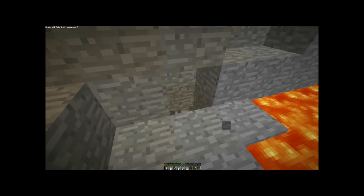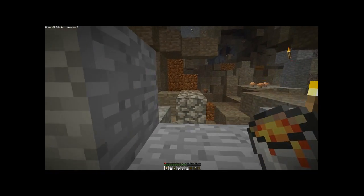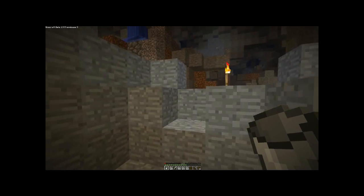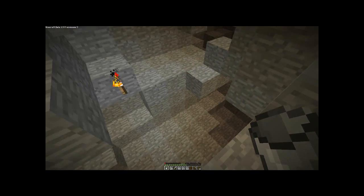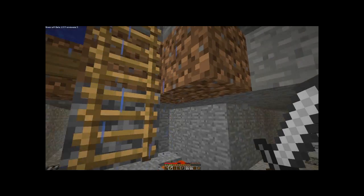Let me light this place up a little bit better. I'm going to actually move some of this lava so it's a little safer and light it up. Alright, that is as safe as can be. Let me go get some food real quick. Alright, this is it guys - time to make my first diamond pickaxe on the new world. Ta-da! Alright, let's go get that obsidian.